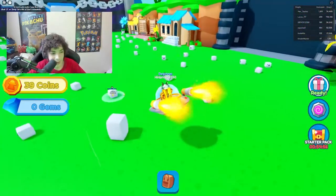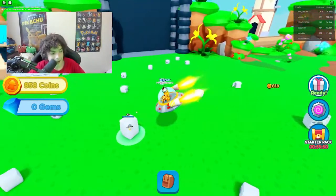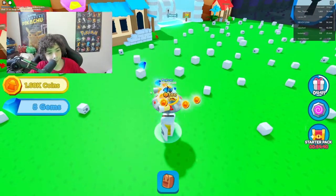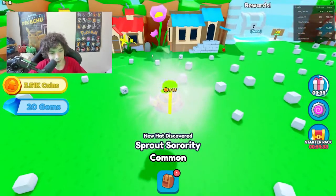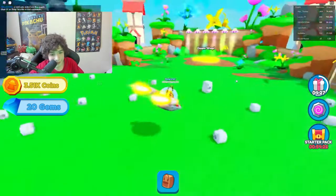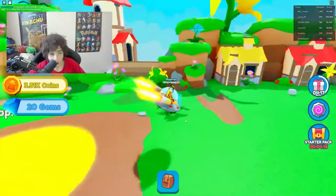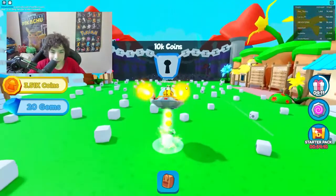We can get those coins back really quick because our beam is even stronger. Right now we have zero gems but we got a free gift — 20 gems, thank you! We got another hat too. The next beam costs 25,000 coins, that's too much. The next area is 10,000 coins — that's possible to get.